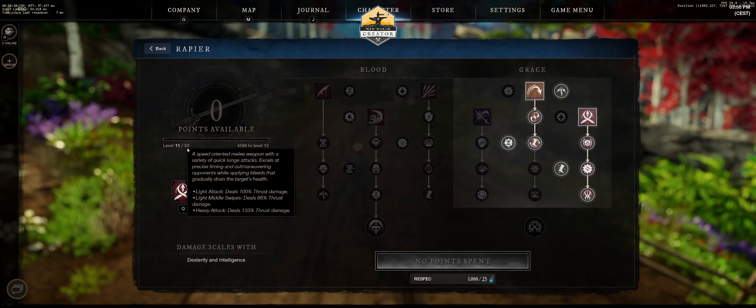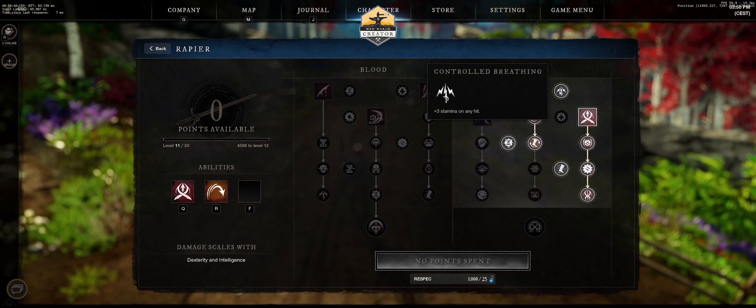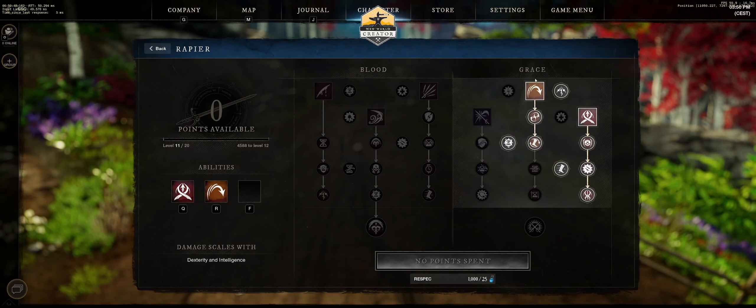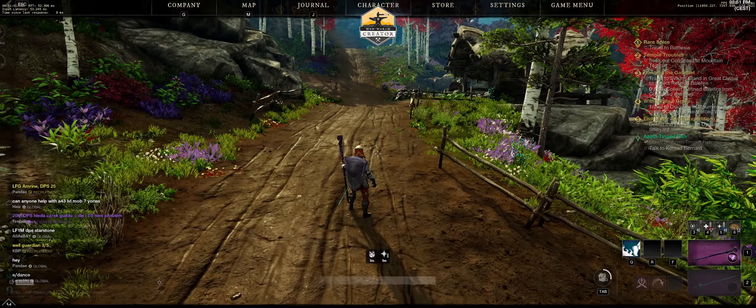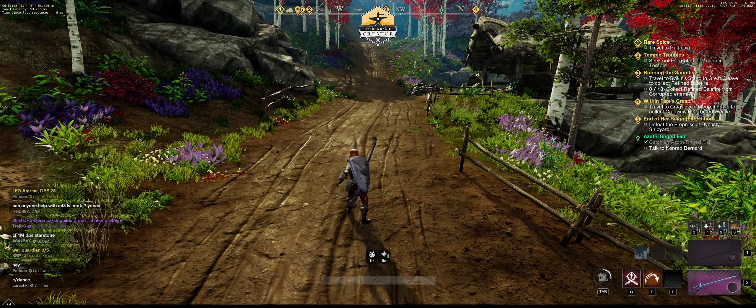Then you take Rapier, and you want two key skills here. The first is Evade: perform a small reliable sidestep in your current movement direction that cancels any current activity and provides momentary invulnerability. You can use that moving forward and it has a very short cooldown.